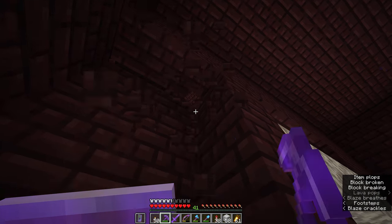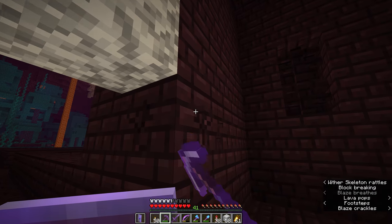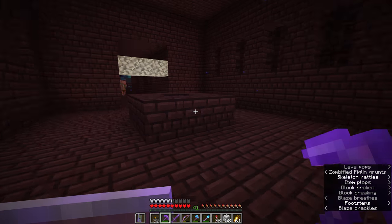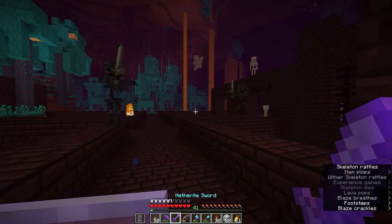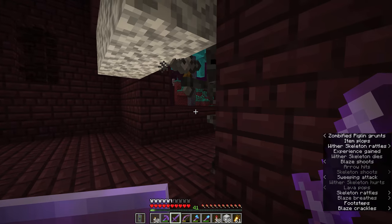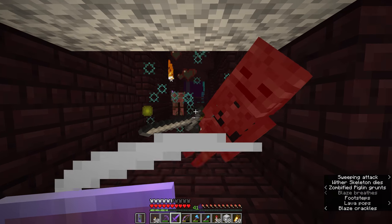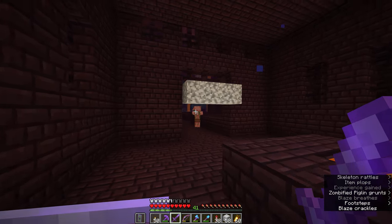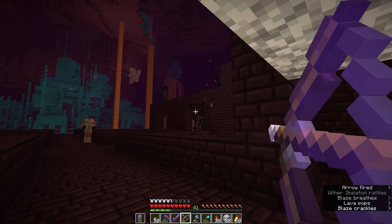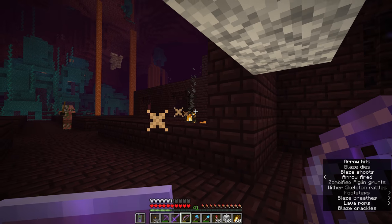We're going to gather some blocks to widen out these crossroads sections on the balcony area of these nether fortresses. While wither skeletons can spawn pretty much anywhere inside the bounding box of a fortress structure, the crossroads out here provide a nice open area for them to do that - we saw about five or six wither skeletons spawning just on one section of crossroads. We can maximize the wither skeletons' spawning area out there, and later we'll be returning to turn this place into a much more organized farm.